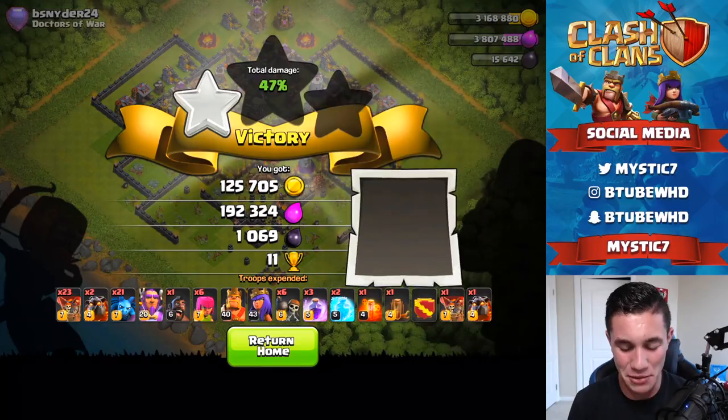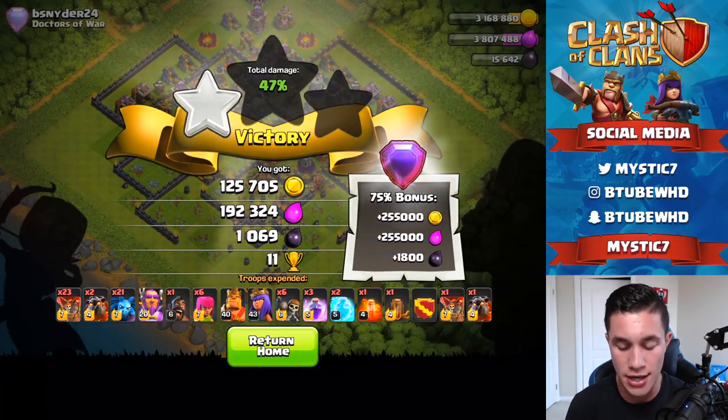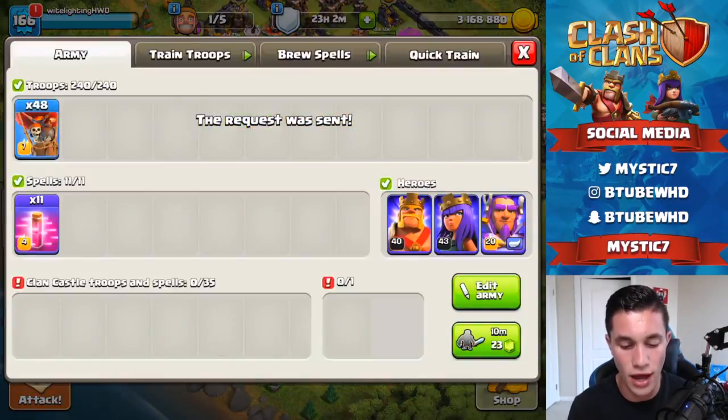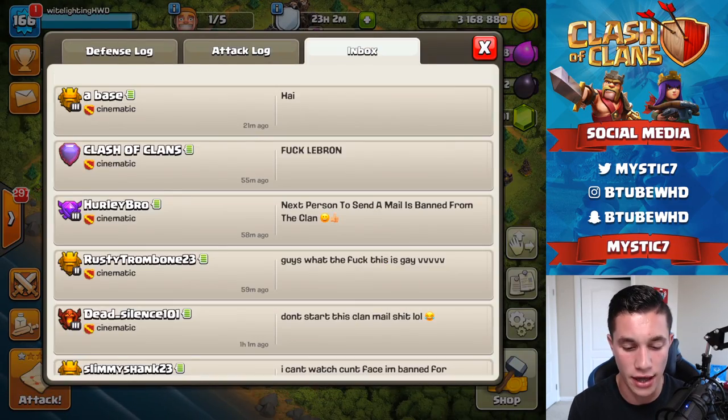We're only going to get the one star. We're at 47 percent — one star. God, I'm really bad at one-live attacking now for some reason, even on the builder's base I suck at it. Well, there's that. We do have 48 balloons and 11 spells for the next attack.